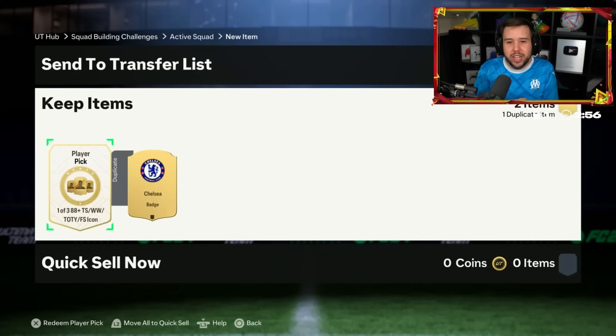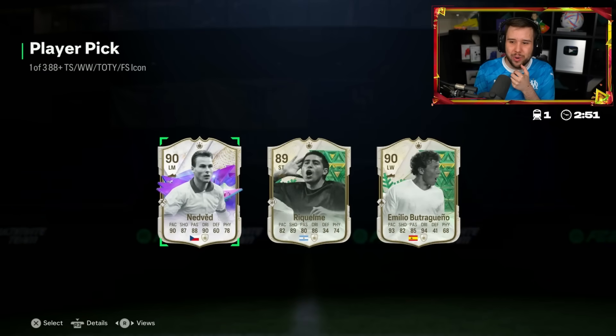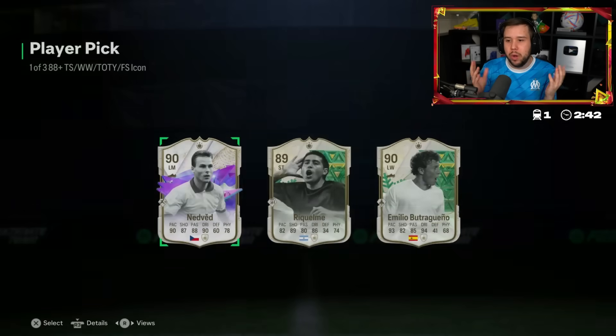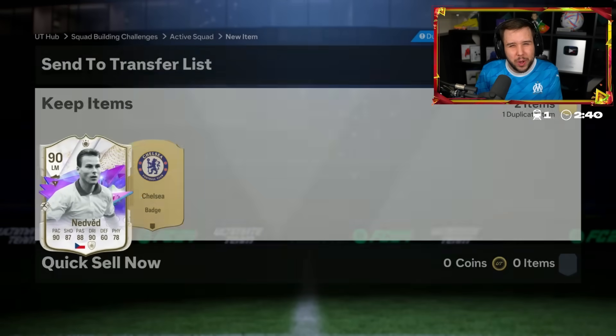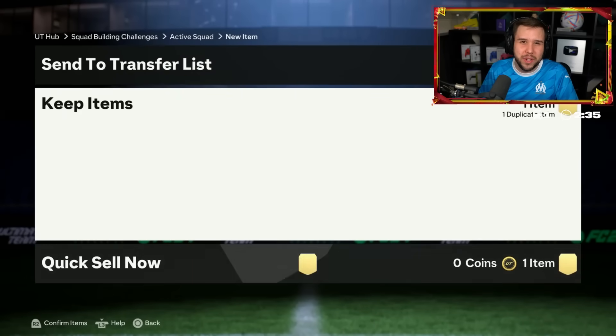He's got the Chelsea badge next to the icon player pick. Nedved, Butra, Raquelme. This Raquelme card - I've been matching up against it in that cup that came out Friday. He's been banging in finesse shots from everywhere. Doesn't mean it's a good card to get from an icon pick though. He goes for Nedved - Nedved's under 200,000 coins.